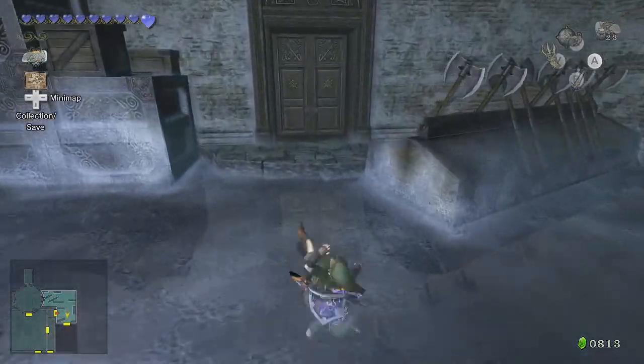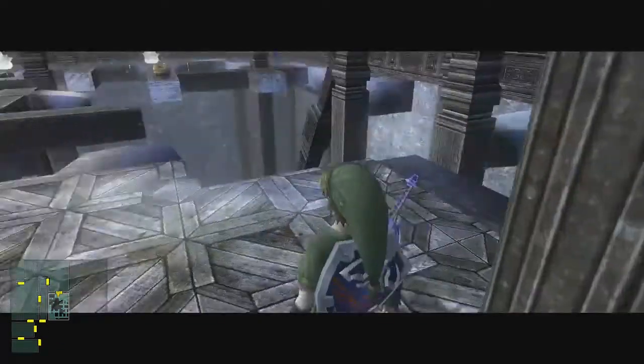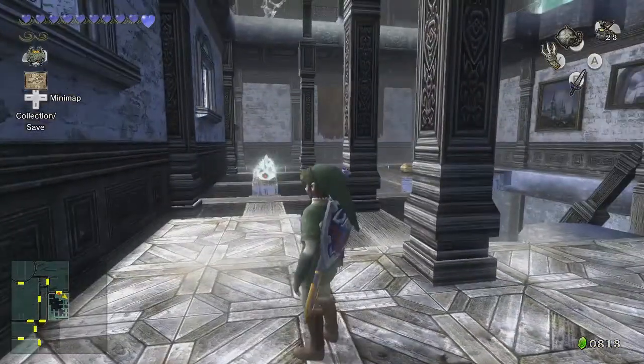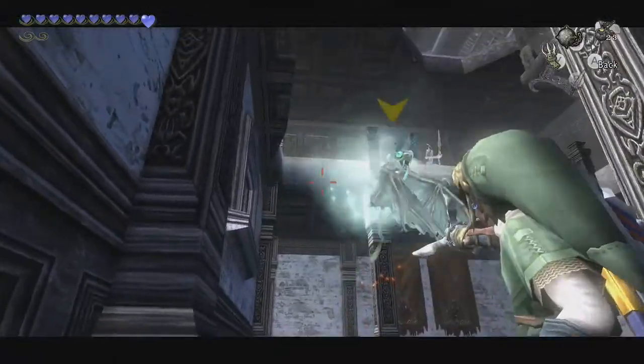Let us continue. Inside we go. Ah yes, this room. This room contains the compass. And if you didn't have the ball and chain before, you can just use the claw shot to push these guys back.